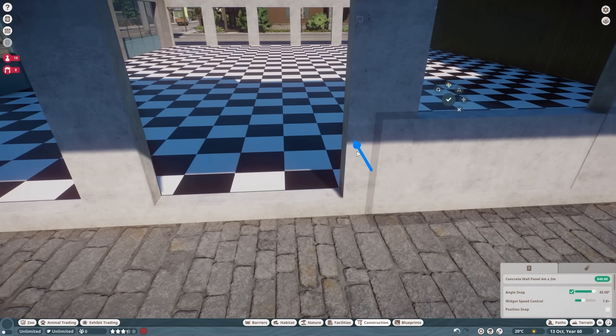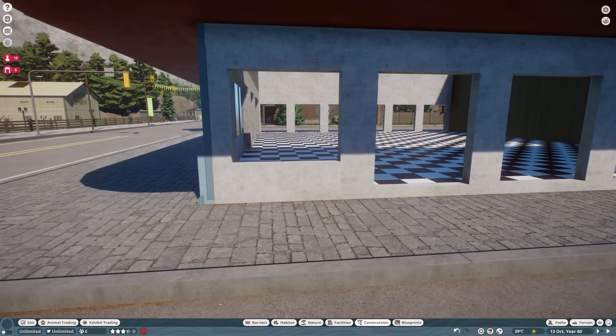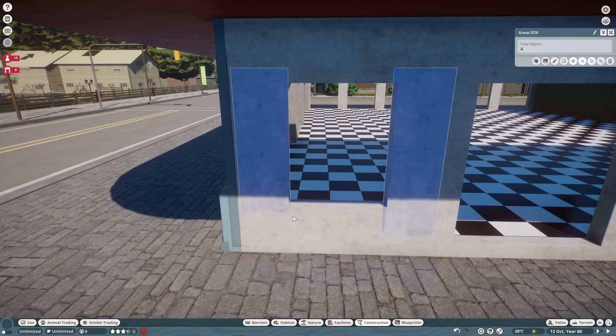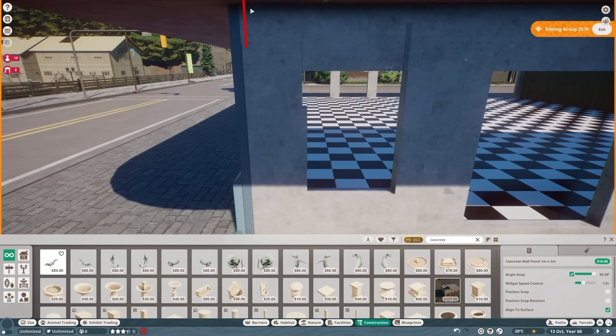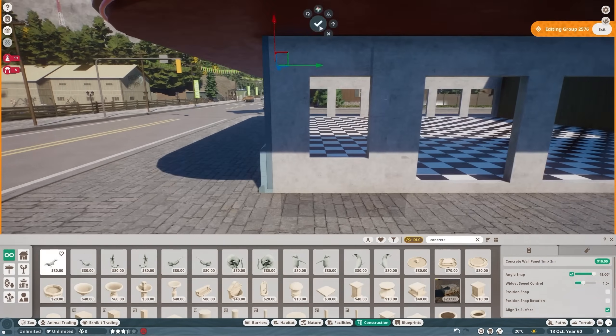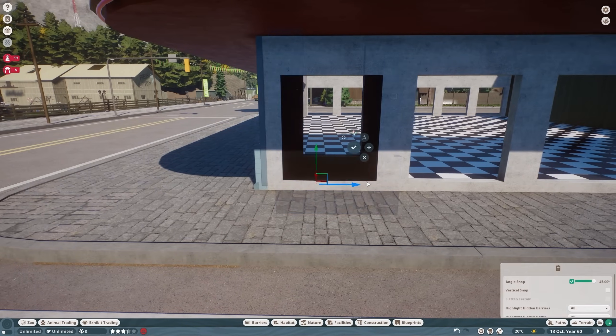We're doing an interior to the building, so we need big old windows. I really wish I'd made it one block smaller — I really like how the building turns out inside, but it's just a little too thick. We've all been there.